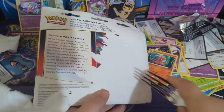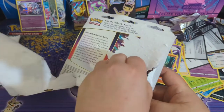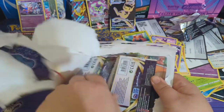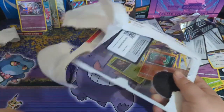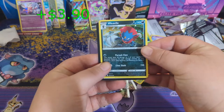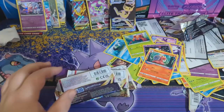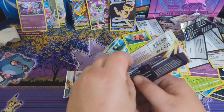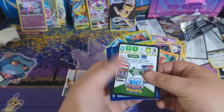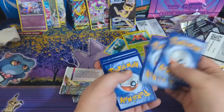Let's use the handy fork to get into these packs. Last three, here we go. Weevil and a code card. I hope you've been enjoying the video — we've got some decent pulls so far. Let's see what else we can get!